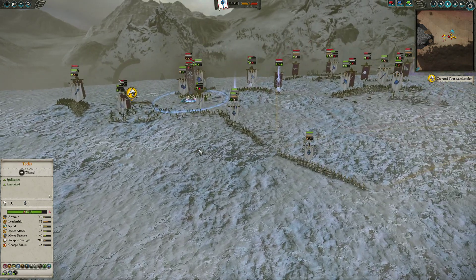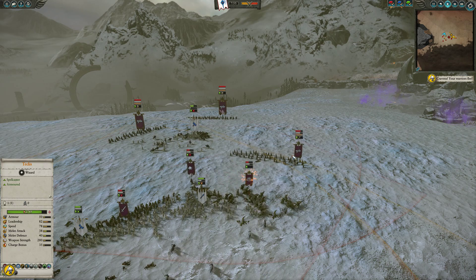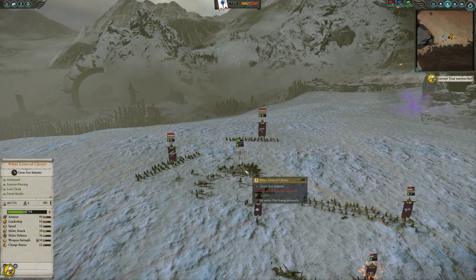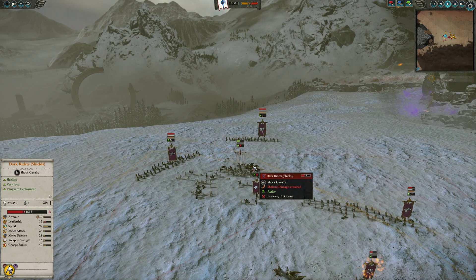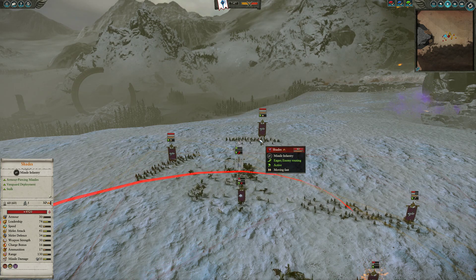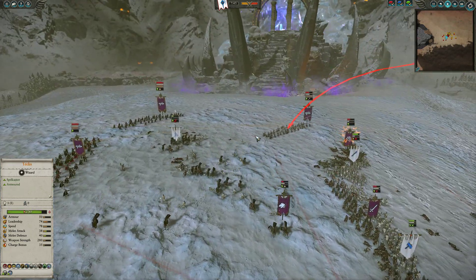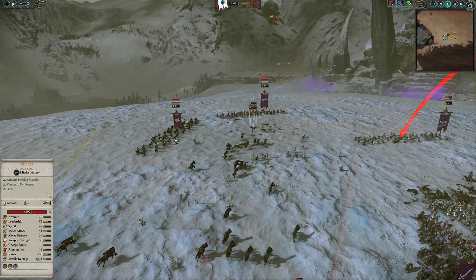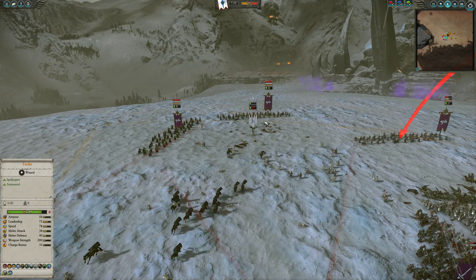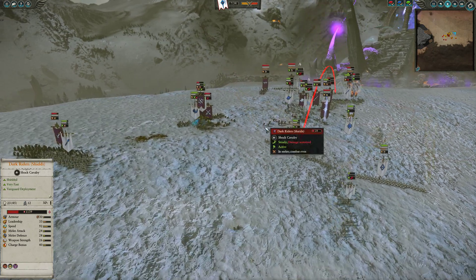These Bleakswords are on the Spearmen — they should be able to hold for a while. I have my Archers shooting at these Shades, but they haven't even taken them down to half health yet, surprisingly. These White Lions of Trace did get to these Dark Riders with shields, but the Dark Riders are going to win because of just how much damage the Shades can do. The thing about Dark Elf range units is they have short range, but they fire twice, which eats volley, and they can also arc over their own troops, so it really helps turn the front lines.